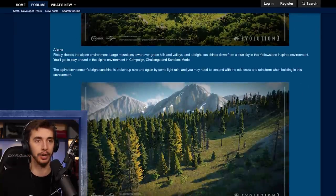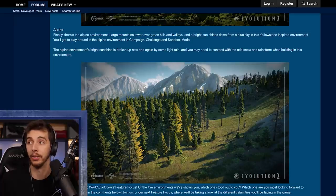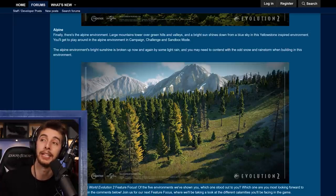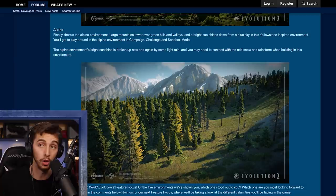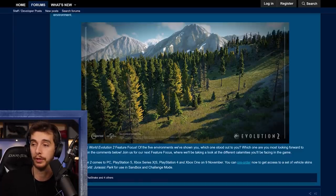And finally there's the alpine environment — large mountains towering over green hills and valleys, with a bright sun shining down. It's a Yellowstone-inspired environment. You'll play in alpine during campaign, challenge, and sandbox modes — again not chaos theory. The bright sunshine is broken up by light rain, and you may need to contend with snow and rainstorms when building in this environment. And that's it for the five environments covered in this Jurassic World Evolution 2 feature focus.